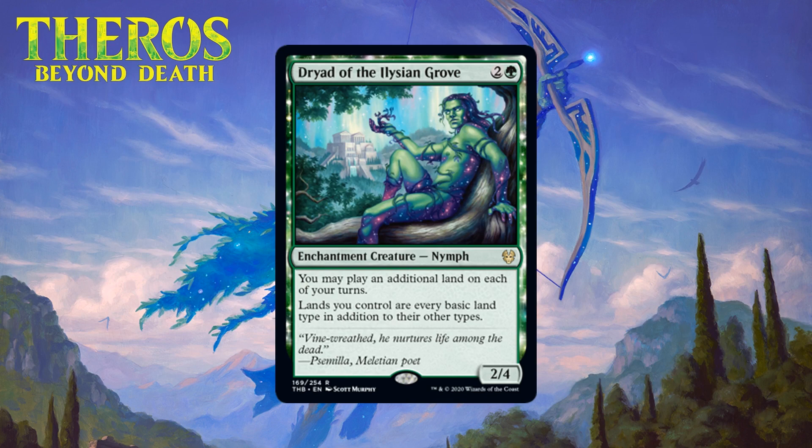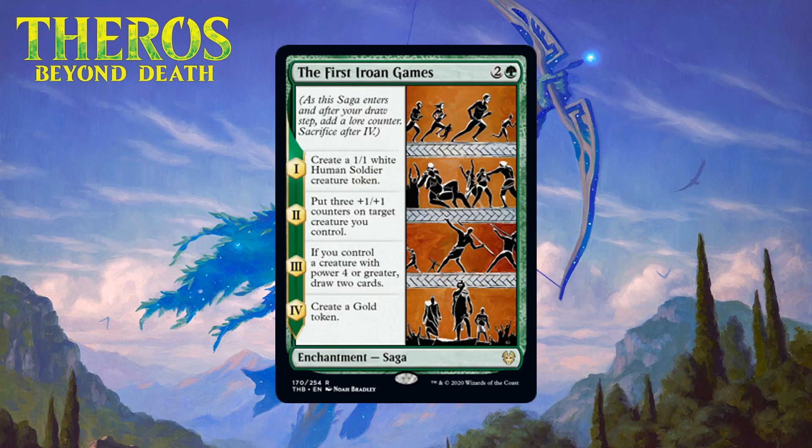Next up we have Dryad of the Elysian Grove, which for two generic and a green is a 2/4 enchantment creature nymph at rare. You may play an additional land on each of your turns, and lands you control are every basic land type in addition to their other types. A three-mana 2/4 is decently solid on its own — probably a C minus. On top of that the Dryad adds ramp and amazing mana fixing. People sometimes overrate additional land drop effects in limited since you'll run out of extra lands quickly, but the fixing is where I'm most interested. Between the decent stats, a little ramp, and amazing fixing, it just barely sneaks into first-pickable range. I'm giving it a B-.